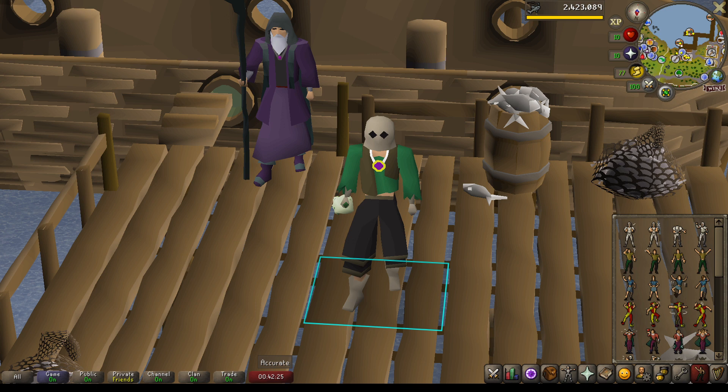Anglerfish are the main reason people get Piscarilius Favor, maybe outside of questing, and they are unlocked at 100% favor with Piscarilius. This guide is going to cover the basics of how I got from 0 to 100% favor on my skiller, covering the fastest ways to get favor and lightly touching on some other methods.